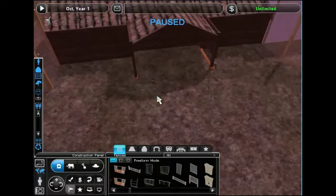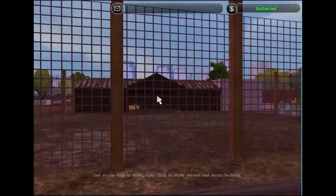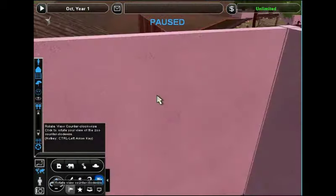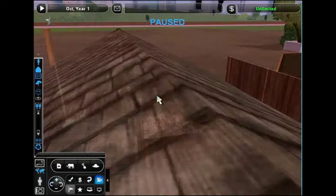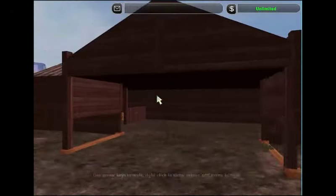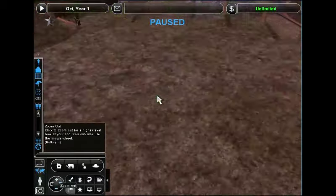It took me a while to figure out exactly how I wanted that to look. The nest on the right was very visible from the guest area, so I decided to just take that out. I only have one nest, but that's okay — we won't have that many animals in here, so it won't look too crazy to only have one nest at a time.